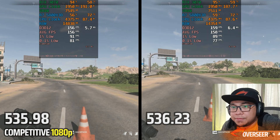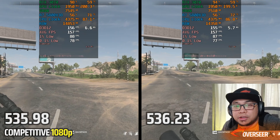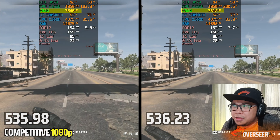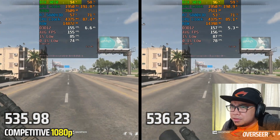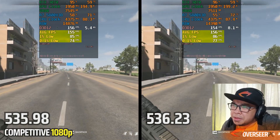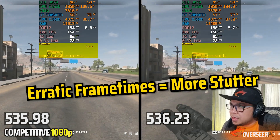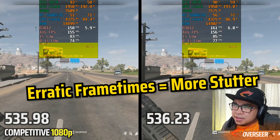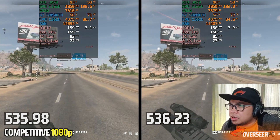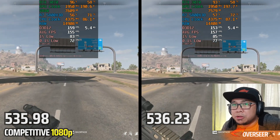Here we go — 1080p competitive settings in Al Mazrah. The latest driver is using lesser RAM and slightly less VRAM. Performance is more or less the same, maybe slightly better. Frame times remain terrible for NVIDIA cards, and GPU usage is hit and miss — it could be higher or lower, but more or less the same.